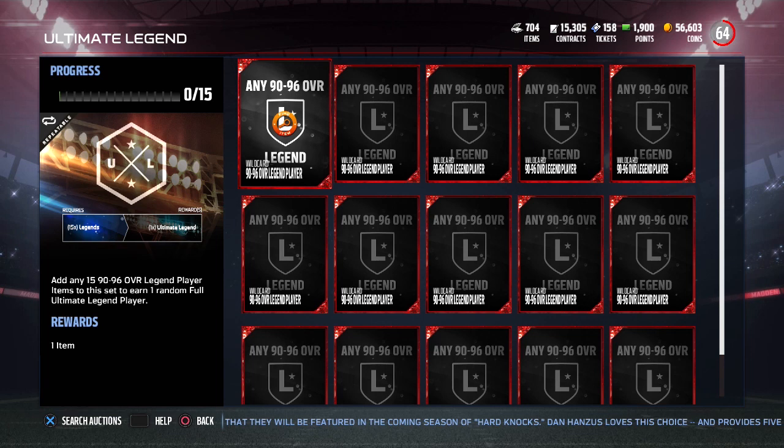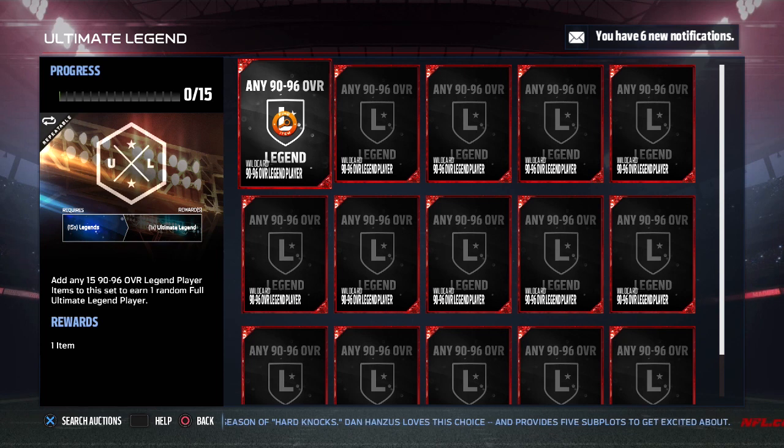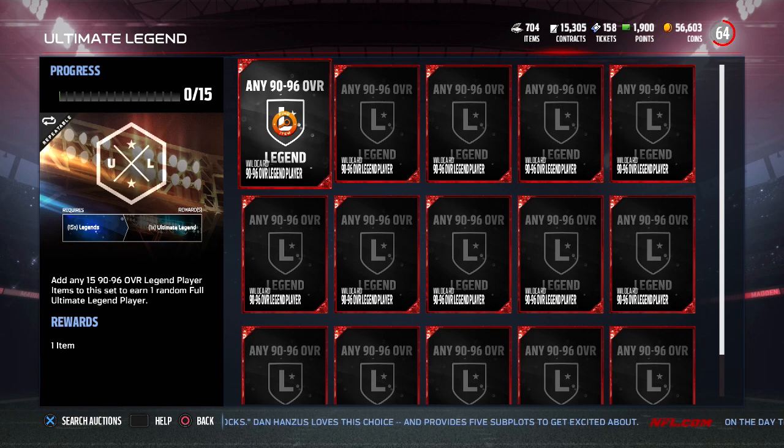Honestly, the chances of you actually pulling one of the real high-end Ultimate Legends are probably going to be pretty low, as usual — as they always are with EA sets. So just keep that kind of stuff in mind when you're trying to complete this type of set. Obviously, if you have a ridiculously good team and you just have Legends sitting on your bench, you can roll the dice if you want to. But my opinion would be I would stick away from this — I just don't think the value is honestly there, because you're taking such a big chance in what you might get in return and it might not be worth anywhere near as much as it costs.